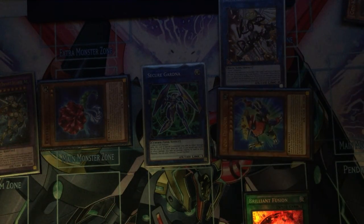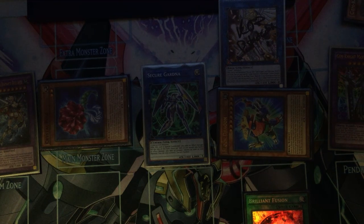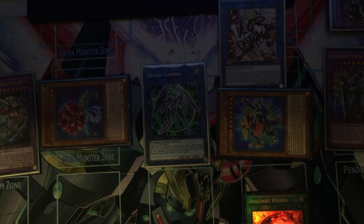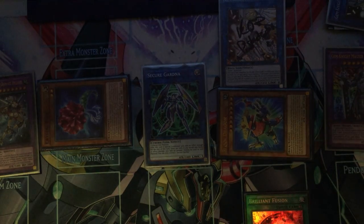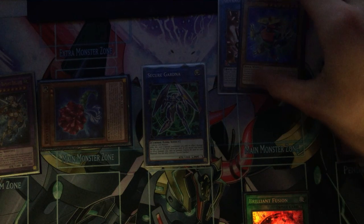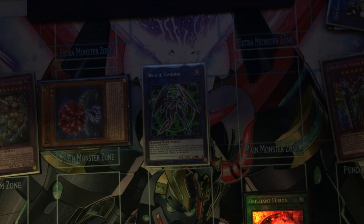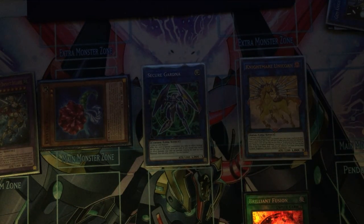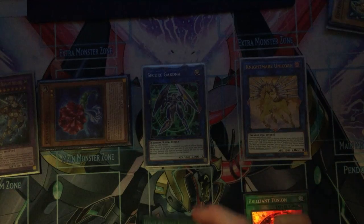Effect of Lady Brune: send this to grave to then special summon the Master Diamond. Effect of Master Diamond: banish the Lapis, copy its effect. Then effect to send a Gemlight from the Deck or Extra Deck to burn. So send another Tourmaline — your opponent is taking 6k at this point. Now you use Gemlight Fusion's effect to banish your Quartz to add it back to hand.